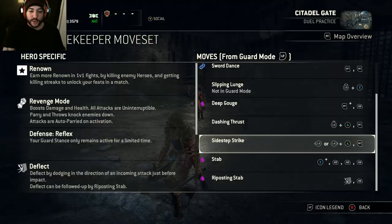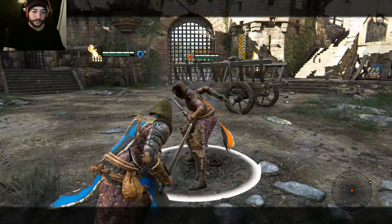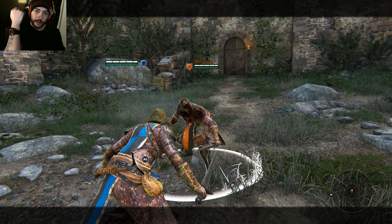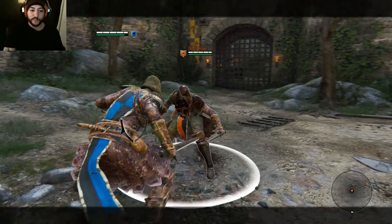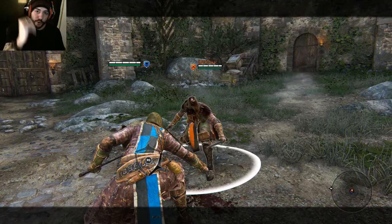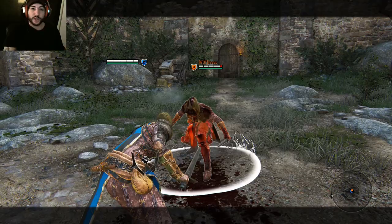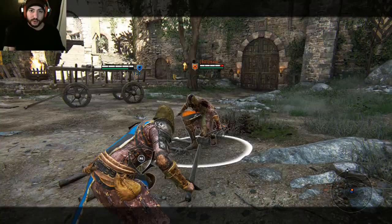Next is Side Strike. Similar to the Orochi or Berserker, except instead of a light attack you use a heavy. Go to the side and hit a heavy attack. You want to use this mainly when people attack you — don't just throw it out, because if they're standing there they'll just parry it and punish you. If they attack from the left, dodge left and heavy attack. If they attack from the right, dodge right and heavy attack. If they attack from the top, you can go whichever way you want. Then use that advanced technique: dodge into their attack, heavy attack, then follow with a light for the bleed. No matter what they're doing, you're countering them and bleeding them out.